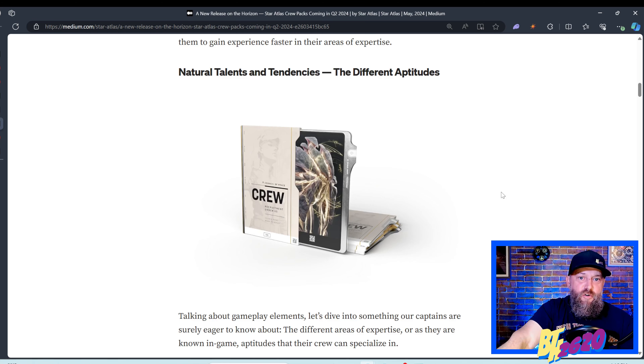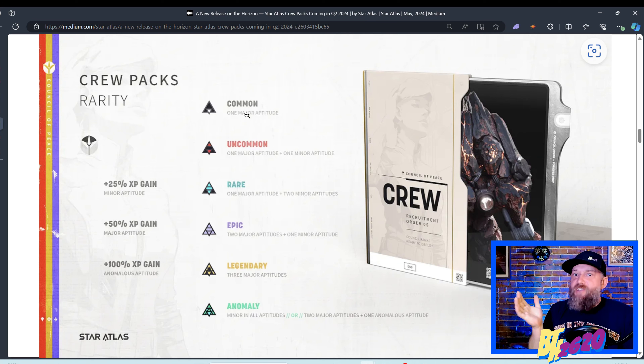Each one of your crew will be able to excel in one of seven different aptitudes: Command, Flight, Engineering, Medical, Scientist, Operator, or Hospitality. If you pull a common, you will have one major aptitude — and most of the time that's all you're going to need, because you can only control one person at a time. You might want to make each crew member focus on one certain task depending on your ship, unless it's the main character you're actually going to control.